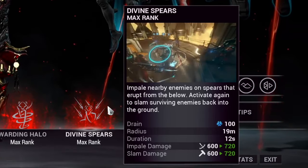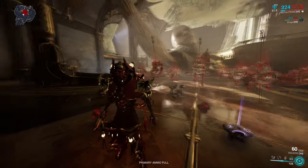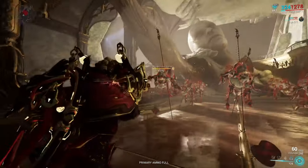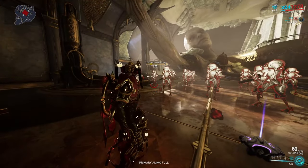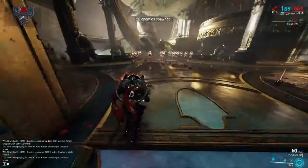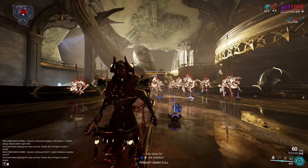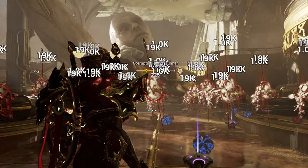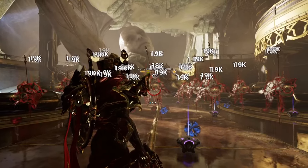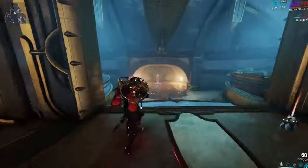Najjar's fourth ability is Divine Spears. Enemies surrounding Najjar are impaled with fire spears that erupt from the ground, lifting and incapacitating them with great crowd control and puncture damage. Reactivating this ability slams the enemies into the ground to deal additional impact damage. With his new Augment Divine Retribution, any status effects applied on an enemy will also spread to all other impaled enemies, making for really fast status spreading with great ad clearing potential.